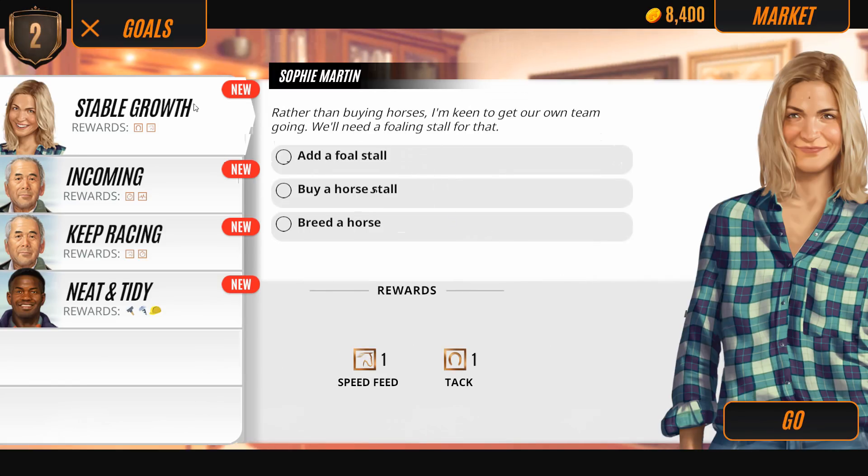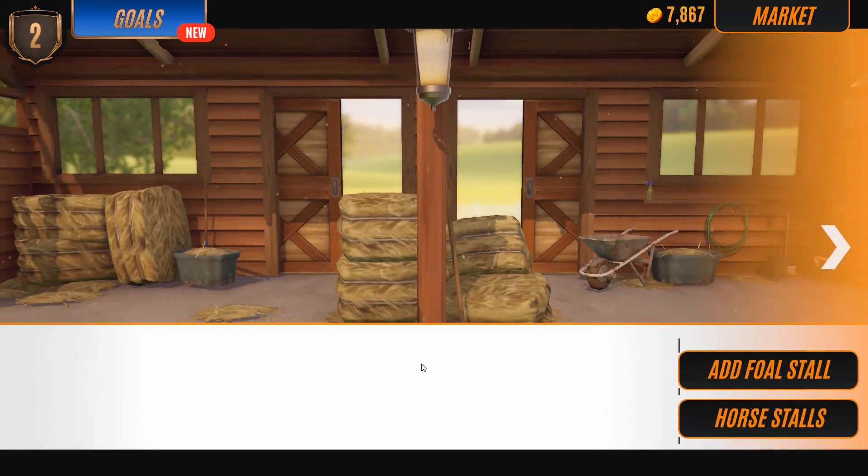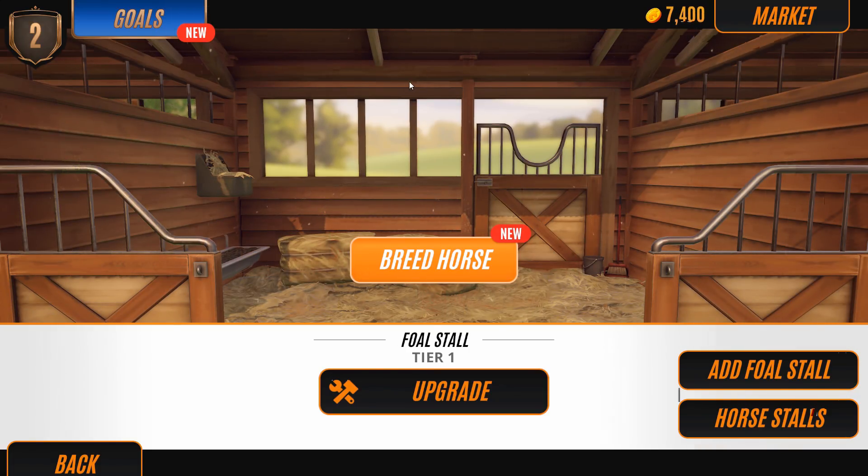You guys know what time it is now — it's time for the stable to grow so we can have the little foals! Rather than buying horses, I'm keen to get our own team going. We'll need a full stall for that. Jack, if you're watching — I know you love horses — I need help practicing Australian accents, so I need good Australian accent references. We have the foal stables built — I am so happy about that.